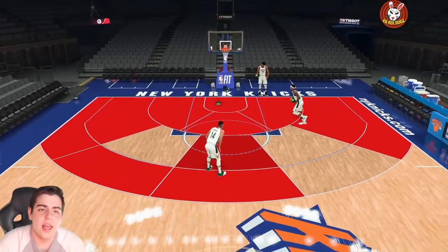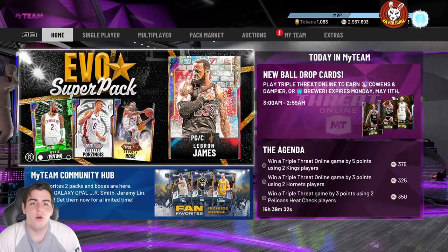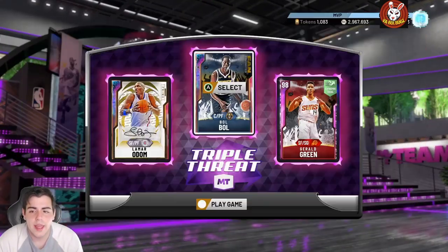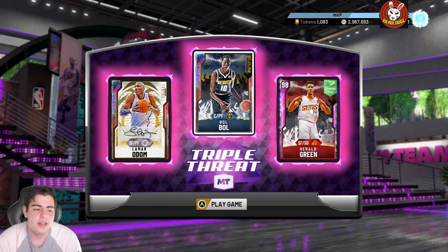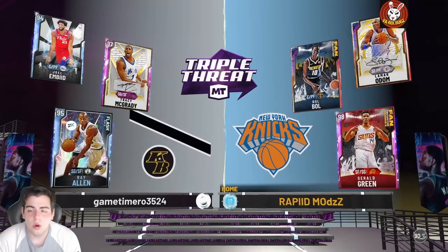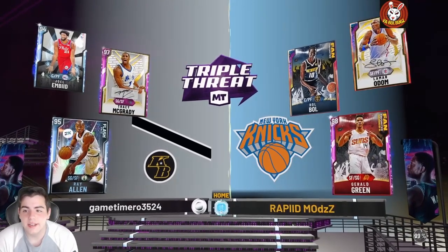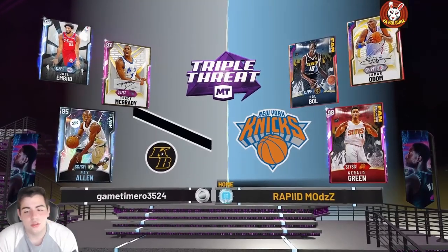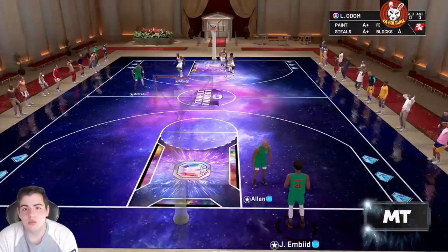For TTO we're going to use Bobo, Lamar Odom, and Double G. Let's get into some gameplay. We're also trying to evolve Bobo, so we need assists and three-point attempts with him. My video has been trying to process and YouTube isn't loading it — it's ridiculous.